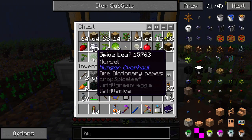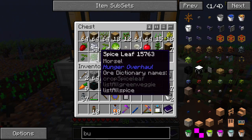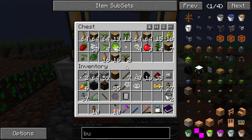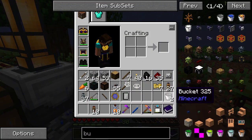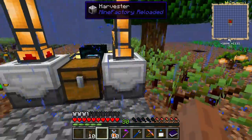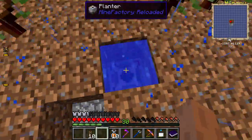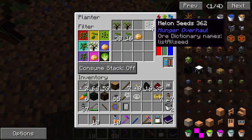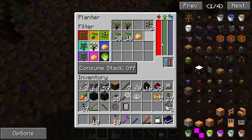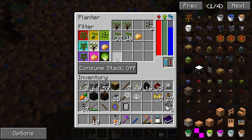This chest is filling up, so we need to sort this out. Spice leaves — we have a lot of spice now. Maybe we should make some more mushrooms, but I've used up all the bone meal already. We don't have any saplings going over here. Melon is not working really — maybe we need to plant the melons by hand.